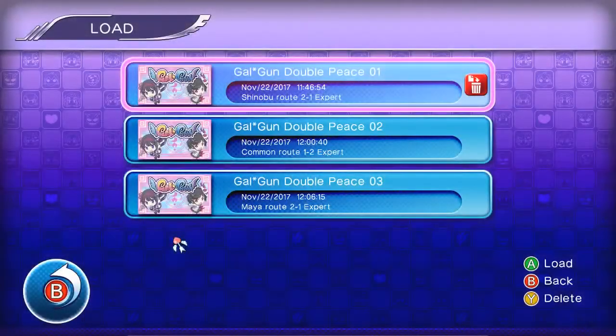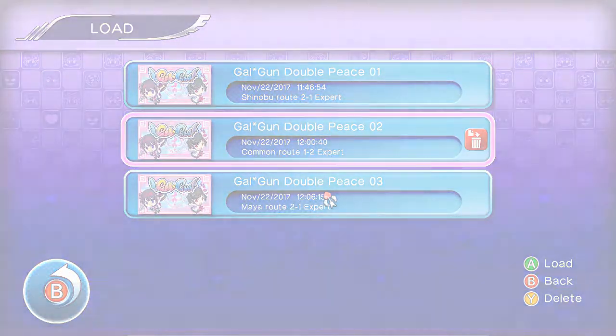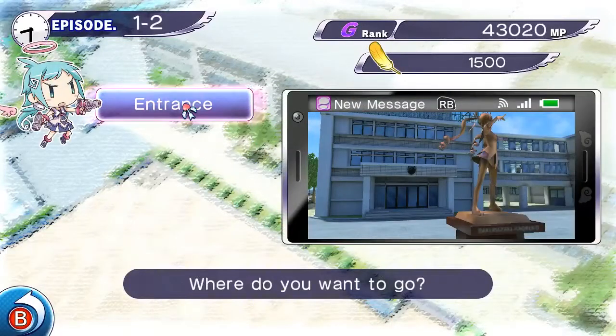Now let's play the game and do the test. We're going to go with the Common Route 1-2 Expert save file so we don't have to play through the whole beginning of the game. Let's do the entrance as quickly as possible.